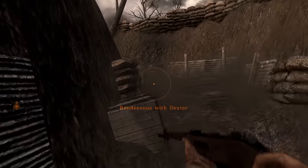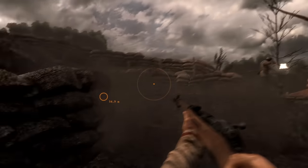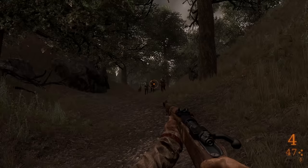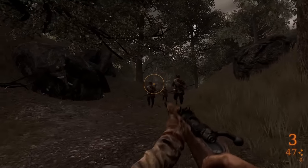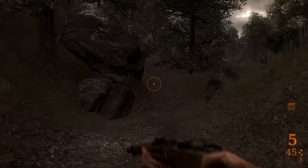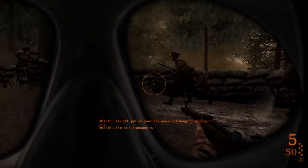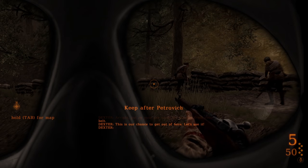Now we're in World War I. Look at that — seamless transition. This game spans generations and time periods. And that guy just kind of died. Are those friendly? Yeah, they are — they didn't die when I shot them. Good friendship test for real life: just fire a rifle at their chest. If they don't get hurt, they're your true friend. Gas mask. Oh my god. Oh, it's like a realistic gas mask — where it's terrible.